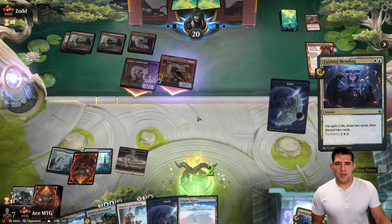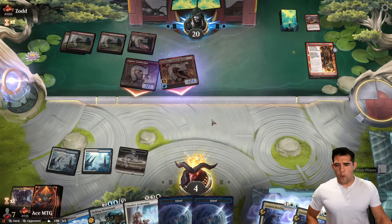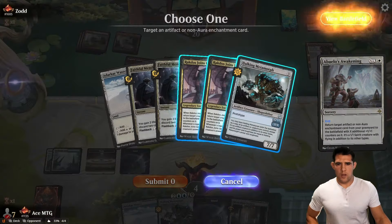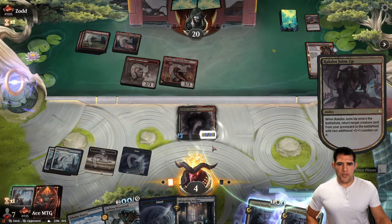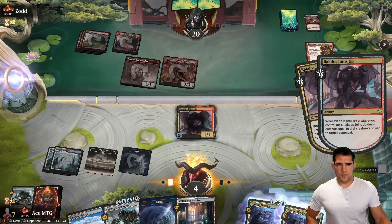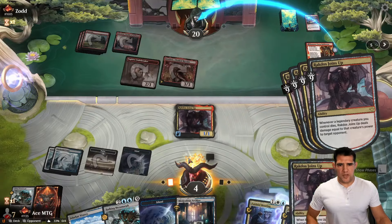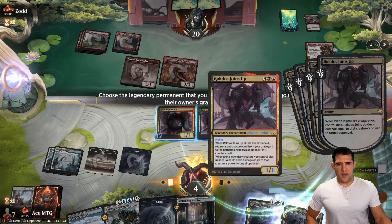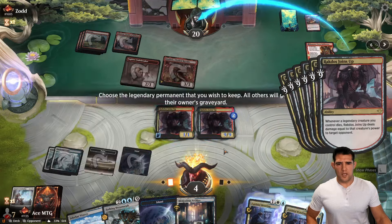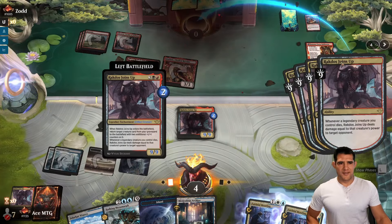These Mono Red prowess matchups - if we don't do this thing on time we lose. Let's just see what we would have got. We're at four, we get our land, we play this - get this back, do our combo, do the thing. Make a copy, keep it. We just have to make sure we do enough damage here - that's enough, but I'll do it a couple more times just to make sure. And this will be the last one. Yeah we still have a lot more triggers on there.